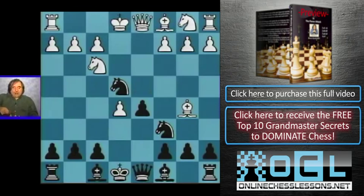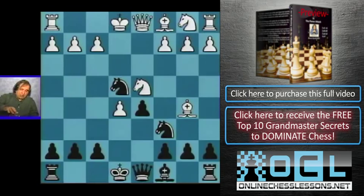Here we play knight takes d4, and black has only two moves they can consider: they can play bishop c5, or bishop d7. Let's look at those moves — let's look at bishop d7 first.